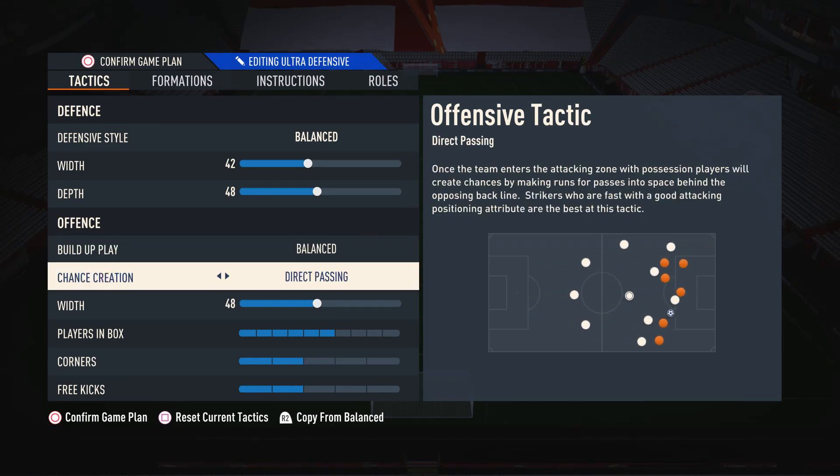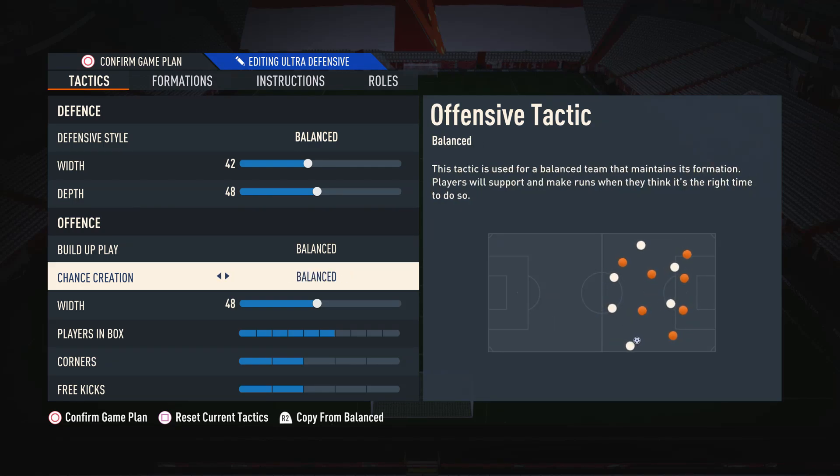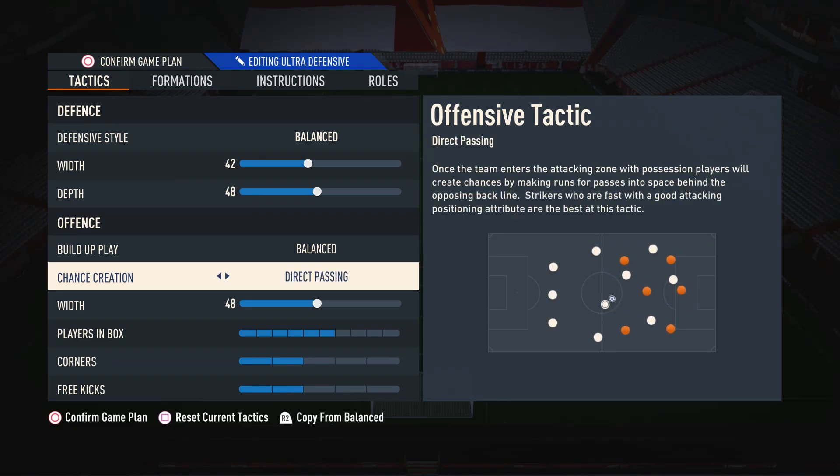For chance creation, I do suggest direct passing. The reason for this is because if you look at the diagram in the bottom right-hand corner of the screen, you can see you get the best movement out of your players with direct passing. If we look at something like balanced, the white dots don't move around too much — they do not move in a dynamic motion to create chances. But with direct passing, they do actively try to penetrate the defensive line. So I do suggest direct passing.